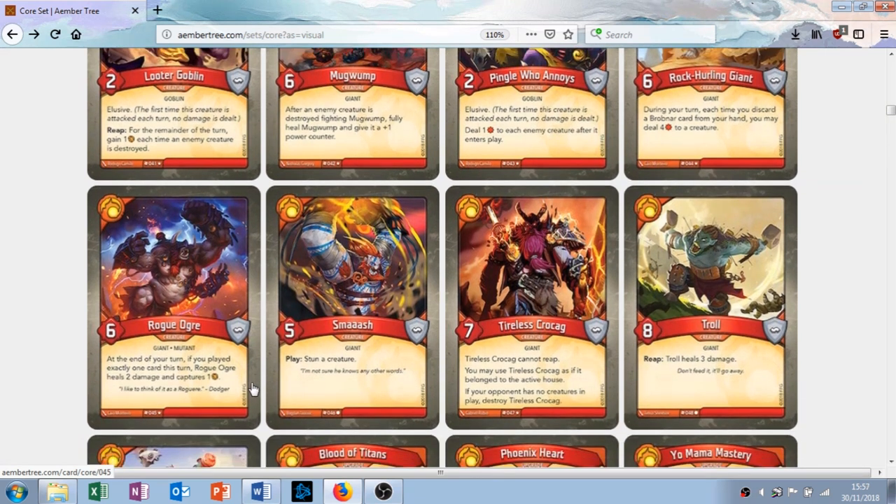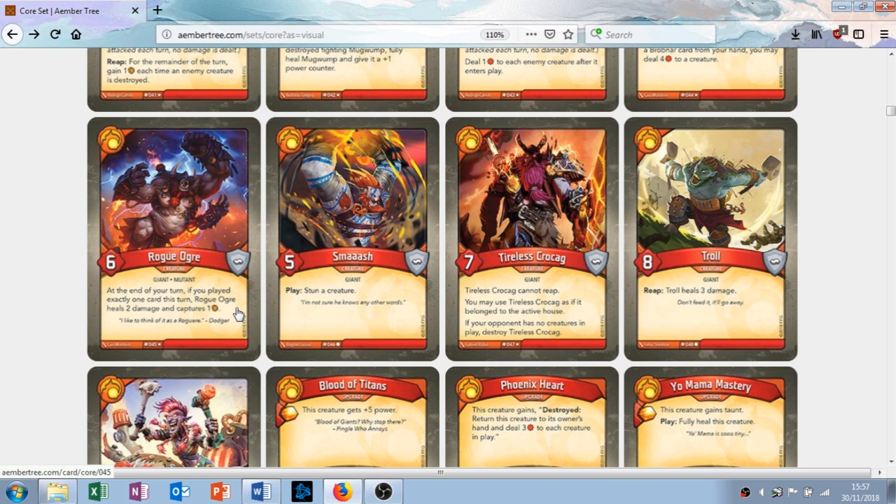Rogue Ogre — six attack, no armor. At the end of your turn, if you've played exactly one card this turn, Rogue Ogre heals two damage and captures one. That's really bad. It forces you to play really conservatively, and the reward isn't great enough. I don't like it — it makes you slow down. And it's a rare. That's a terrible card.